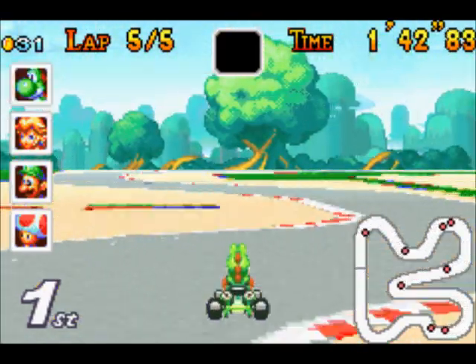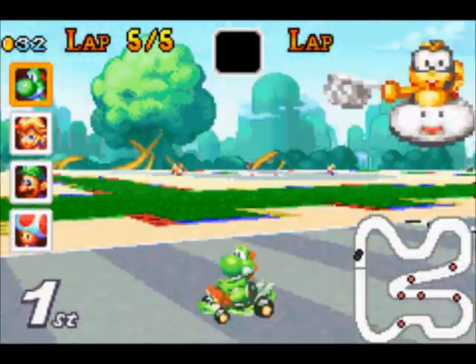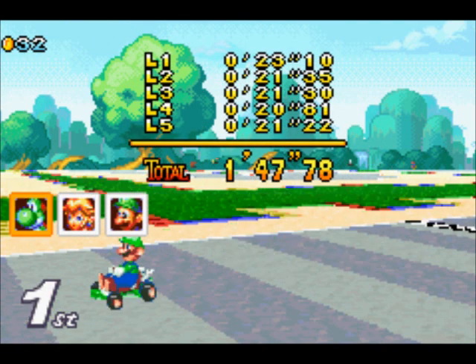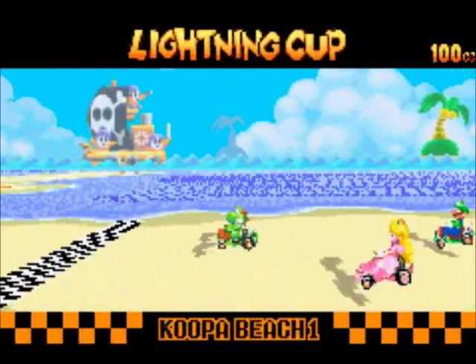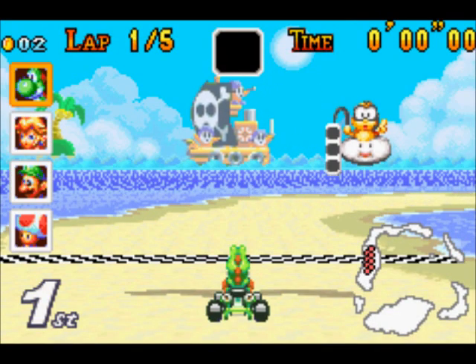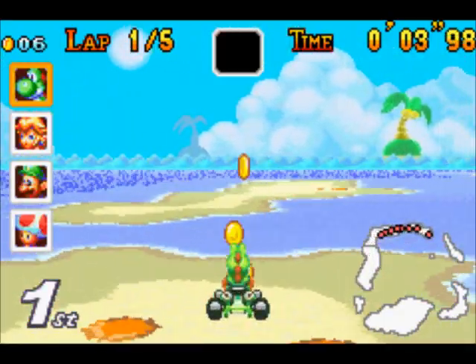I just got struck by a blue shell — is that the first time in this LP? That means I can finally explain what the item does. It's a very infamous item in Mario Kart history: it homes in on the character in first place and strikes them to oblivion. It's so overused in modern Mario Kart, but it's a really, really rare item in this game, and that's exactly how it should be.